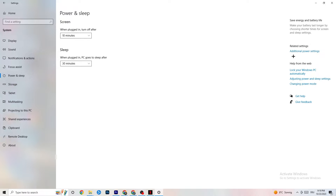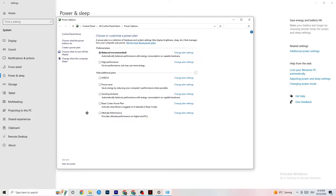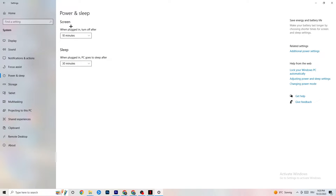Go back and hit Power and Sleep, then click Additional Power Settings on the right side. You'll see options like High Performance, Power Saver, and Balanced. I can't tell you exactly which is best — you need to check it for yourself. Click into High Performance or Balanced, try your game, and see which works better with your PC.